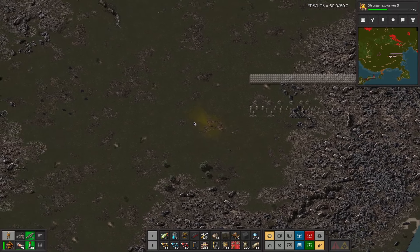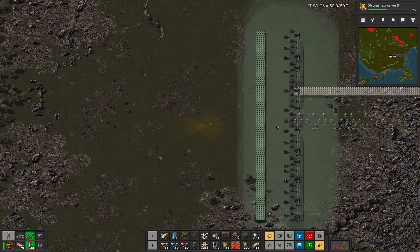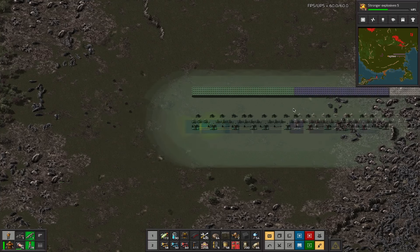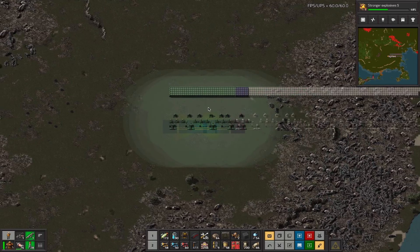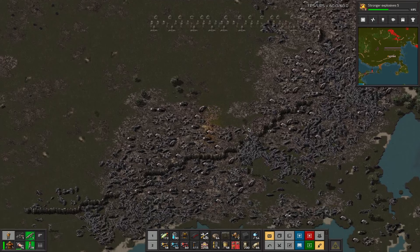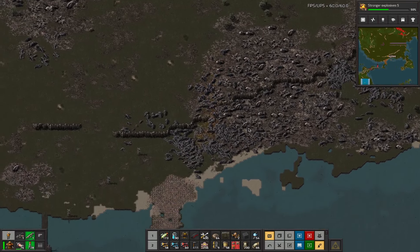I don't actually have to go up much. Was I just terrible about stuff? I was pretty terrible about stuff. I should probably get my dudes building this first, so I don't have to worry about more biters coming in. Is that gonna give me enough space? Yeah, let's just build that wall across there - that's gonna give me a ton of space.